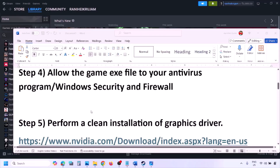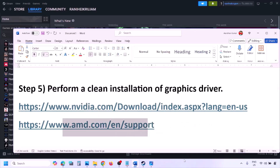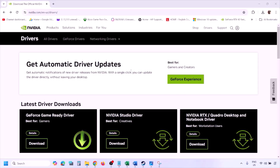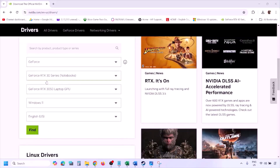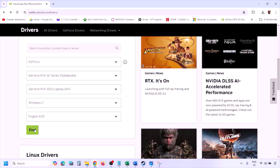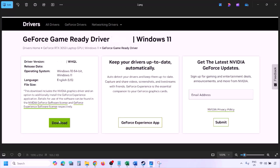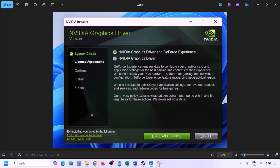The next step is to perform a clean installation of your graphics card driver. If you have an Nvidia card, go to the Nvidia website; if you have an AMD card, go to AMD website. On the Nvidia website, select your graphics card and the correct operating system (Windows 10 or Windows 11), click Find, then on the results page find the latest GeForce Game Ready Driver, click View, then Download and let the download complete.